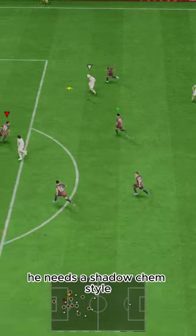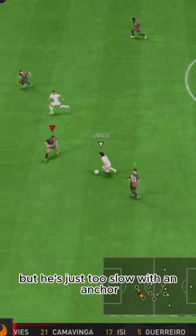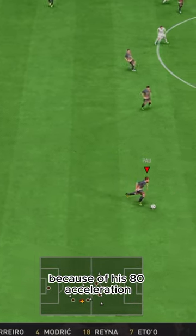First things first, he needs a shadow chem style. It takes away his lengthy acceleration, but he's just too slow with an anchor because of his 80 acceleration.